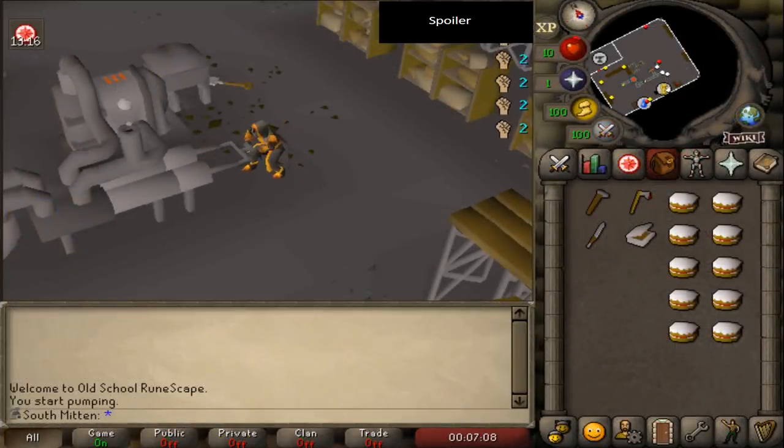Thank you guys so much for watching episode number one of Southminton. Obviously this account is going to have a ton of KO potential with the granite maul — you could arguably say it will have even more KO potential than My Liability. My Liability is currently working on stats to start doing raids, so I will be working on this account quite a bit. A lot of you have messaged me saying My Liability inspired you to create 10 HP Ironman accounts — if you haven't yet, maybe now is the time. We can go on this journey together. Feel free to create an account of your own and join the 10 HP Ironman community, hop in my CC Mac underscore H, and come join my Discord — links are in the description. Anyway, I feel like I'm rambling. Take it easy. We'll see you for episode number two. Bye.